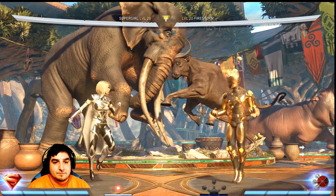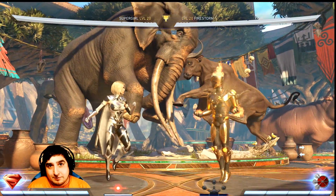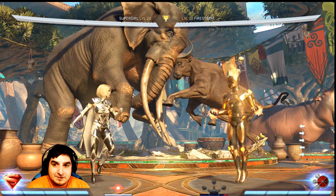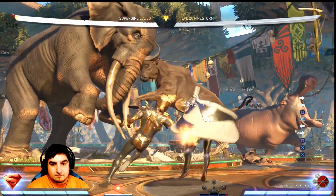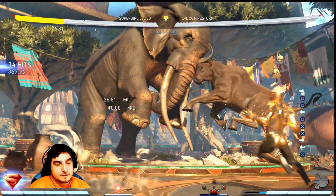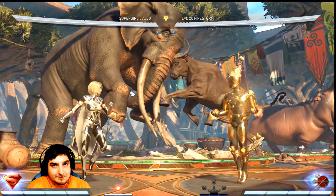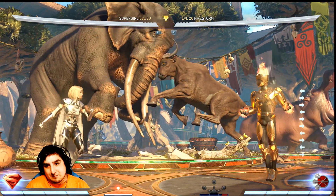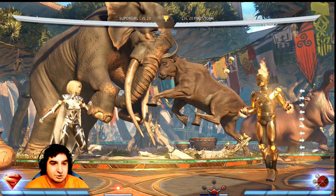Just block high. Blocking high counters both of her options, whether she does the overhead or the original one, and they're both unsafe. So this is where it's really important to be on point with your punishes — knowing what combo is biggest for your character — because you can get a lot of damage from her just doing one teleport. There's 367 damage for her doing a teleport.